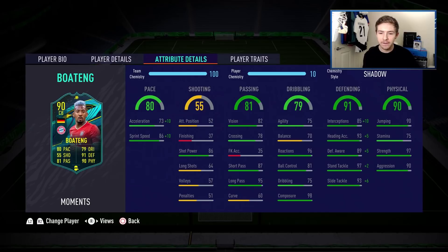He also has really nice defensive stats: a 97 stand tackle and 85 interceptions, both of which will be boosted by the chem style. Physically he looks ridiculous - 97 strength, 90 aggression, and 90 jumping. Combined with his 6 foot 4 height, he should be an aerial monster. His dribbling stats are actually really nice for a centre back, and his passing is great too - 95 long passing means he should distribute over long distances with ease.